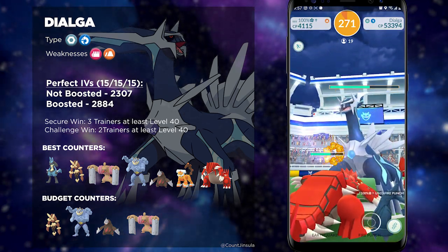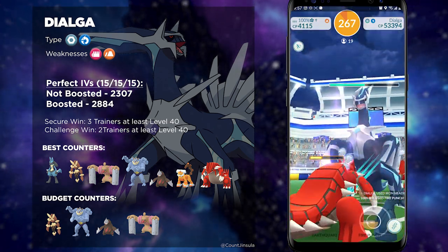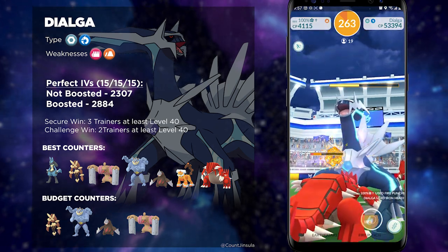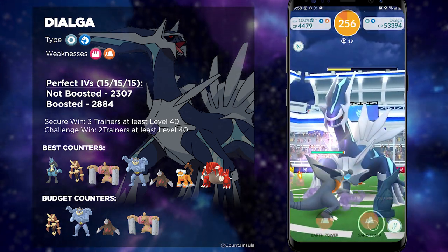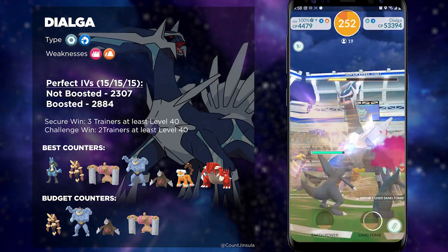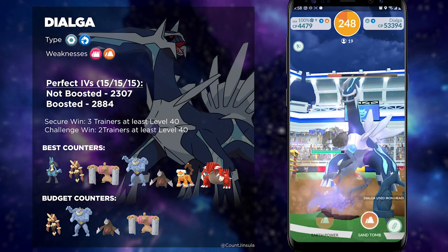Lucario is not an easy Pokémon to get, but there is one particular Pokémon that is easy to get, and that is Machamp. I highly think of Machamp as the poor man's Lucario. If you are in need of good Fighting-types, then Machamp is the way to go. Machamp with Counter and Dynamic Punch is one of the best Fighting-types in the game, so you will want to use that.